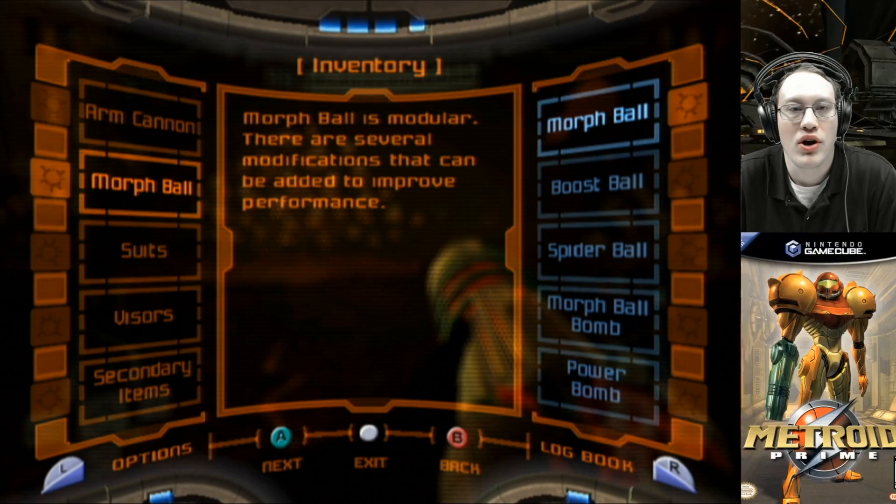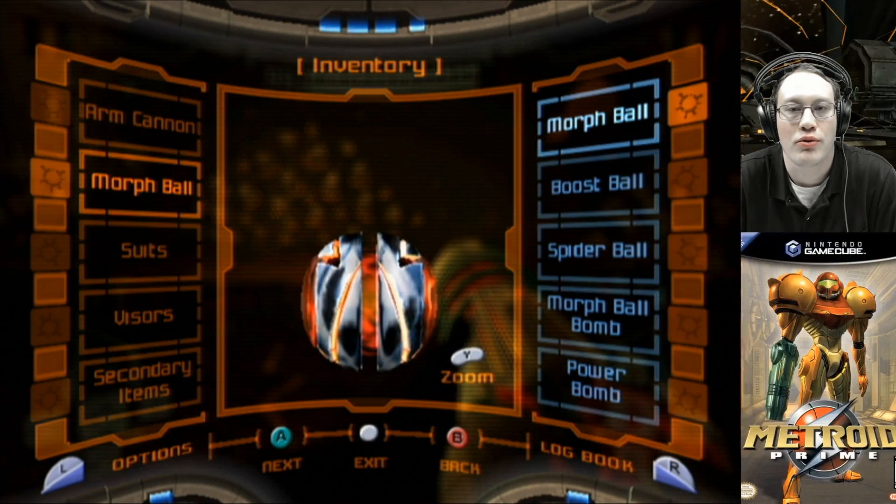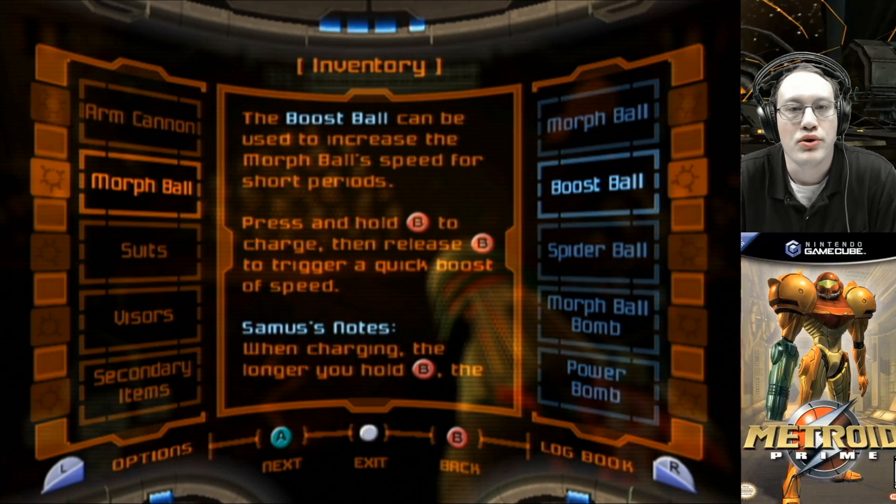Samus' notes: like the power suit, the morph ball is modular. There are several modifications that can be added to improve performance. The boost ball can be used to increase the morph ball's speed for short periods. Press and hold B to charge, then release B to trigger a quick boost of speed.